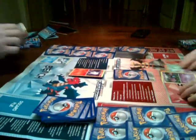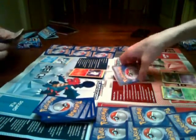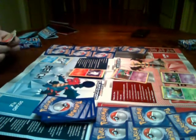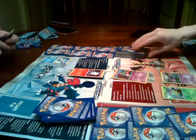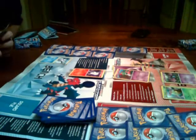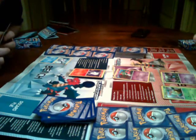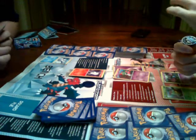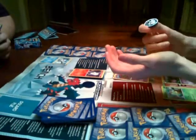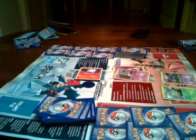I flip cards over and draw one card each turn. I got a Psychic energy - just what I needed. I'm going to attack with Saw Bolt. If I get heads, you're paralyzed. Just flip it up. Heads! So you're paralyzed - it's a good start for me because it buys me some time.